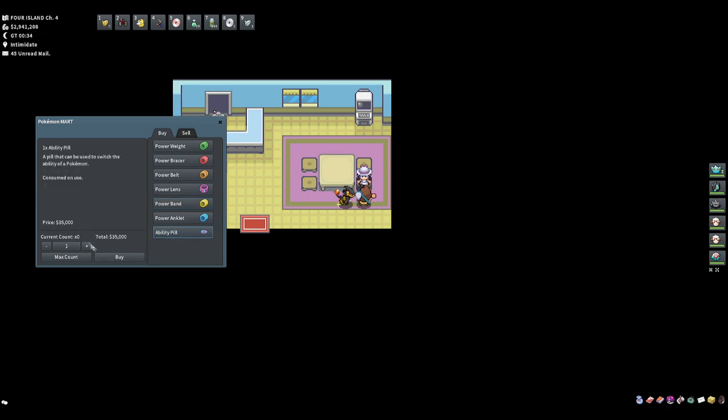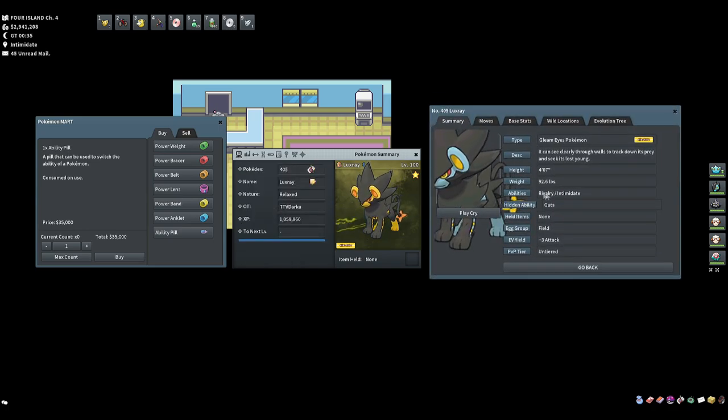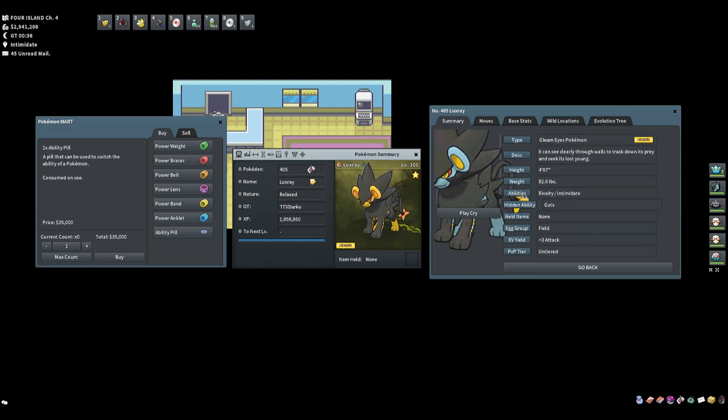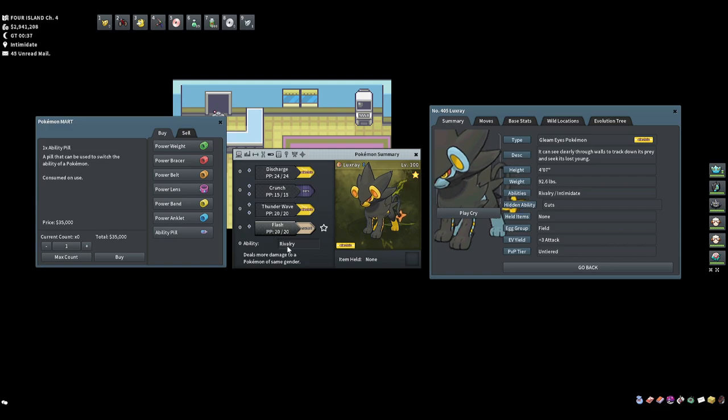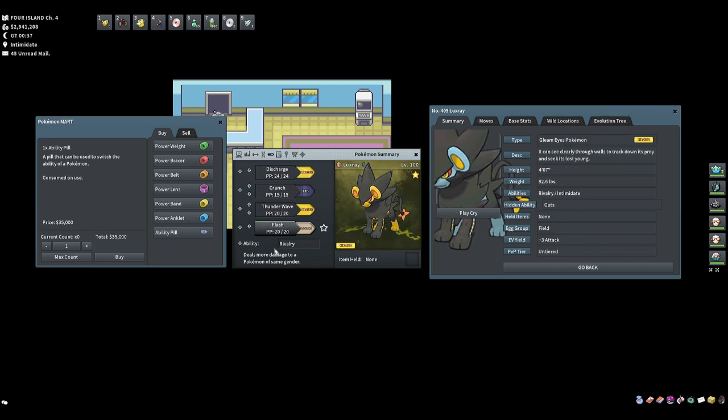The Ability Pill costs 35,000 and works like this: my Luxray has the ability Rivalry. Looking at the Pokédex, it can also have Intimidate, with Guts as a hidden ability. Ability Pills do not give hidden abilities — they only switch between the two normal abilities. So if I used an Ability Pill on this Luxray, it could switch Rivalry to Intimidate, or vice versa.